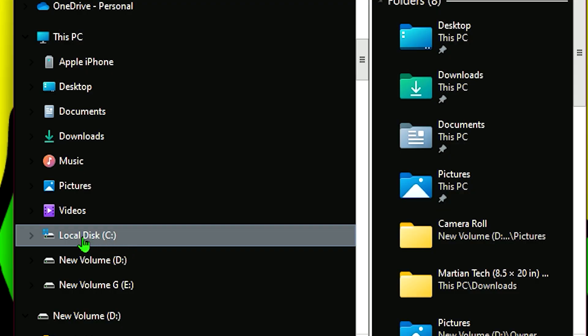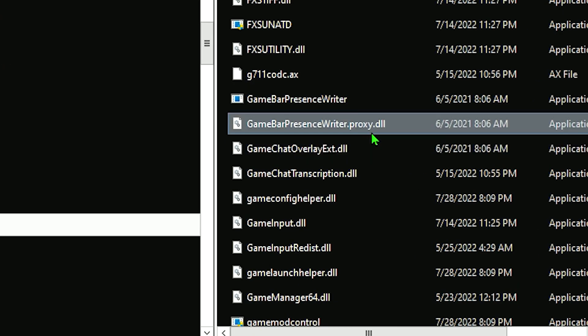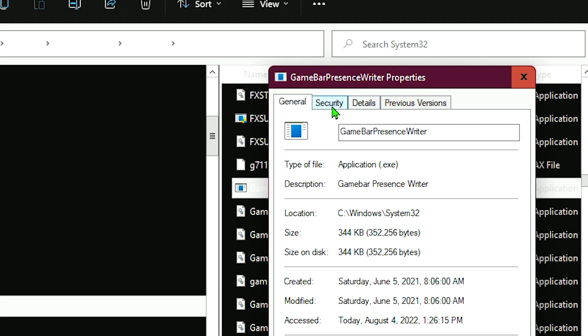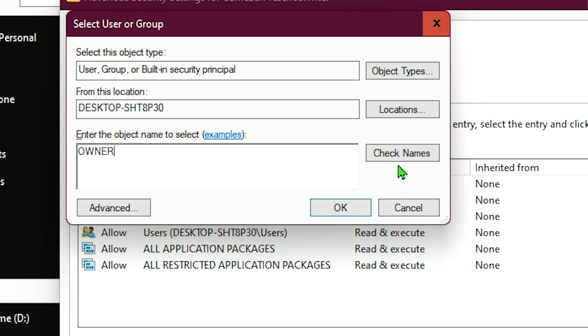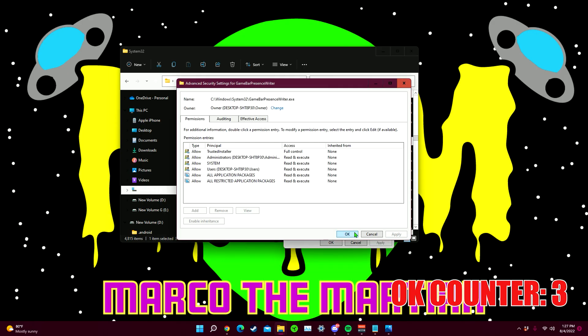Go to your File Explorer, go to your Boot Drive, go to Windows, and scroll down until you see System32. Scroll down again until you see GameBarPresenceWriter.exe. Right-click it and go to Properties, then go to Security and click Advanced. Click Change, enter the name of your administrator account, click Check Names, and click OK three times.